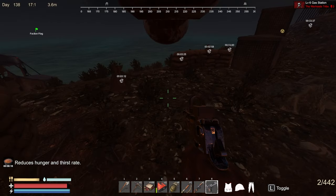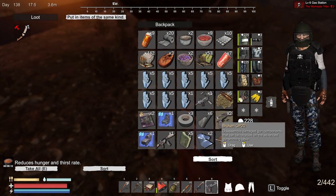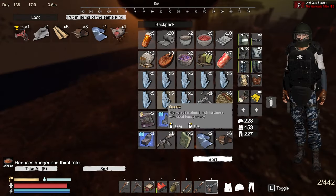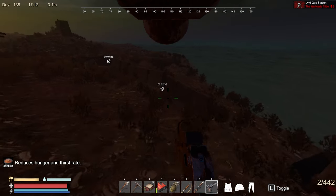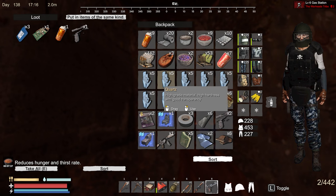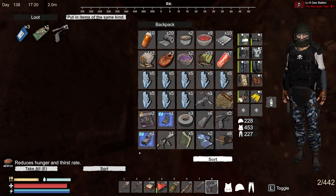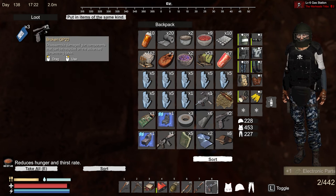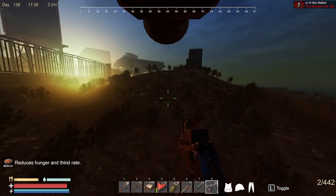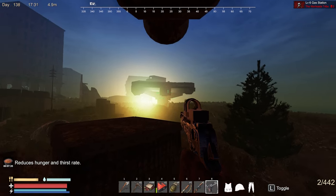I notice this is a new thing too: if I look at this knife it has a little hammer, it says it can be repaired. Some items don't have the little hammer where they can be repaired, but the knife does. So we have to figure out how to repair — that's a new thing also. We still have a bad guy around here somewhere. There has to be some more fuel somewhere — I think there's some up on top of that bridge, we just gotta make our way up there.